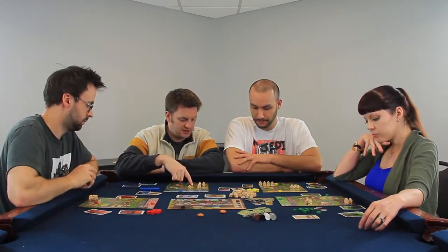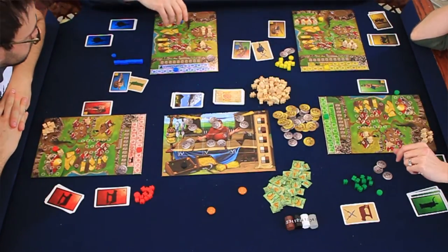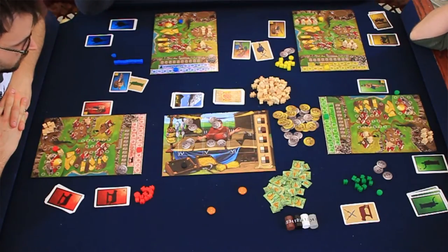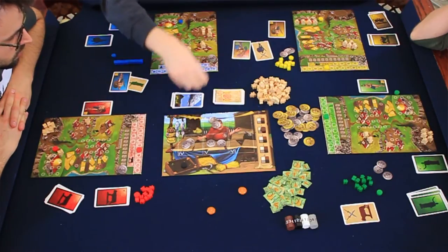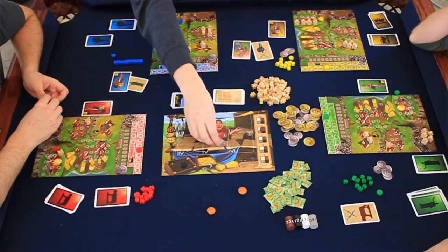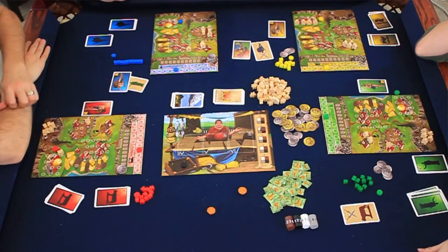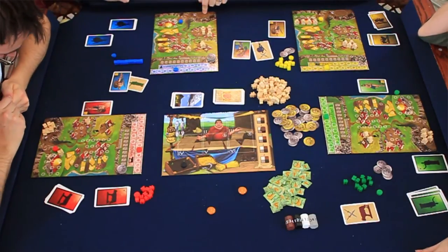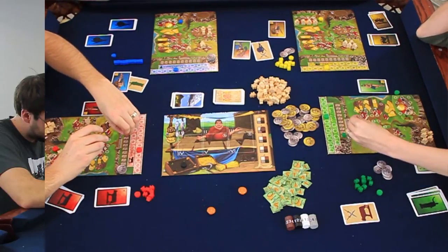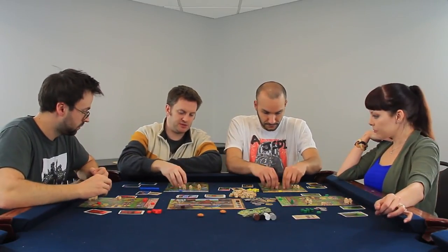Now we go around the table counterclockwise. First, merchants: everyone receives a coin for every row filled out, except laid-down workers. The bank takes its cut of the largest pot, then players with merchants choose pots in order of who has the most. Moving to quarry: anyone with a two-to-one ratio can build monuments across the top of their board. Then the temple: players move their worship marker up by the number of priests, who then return to housing.